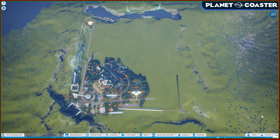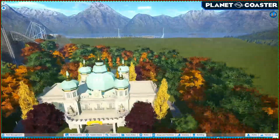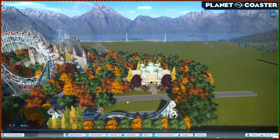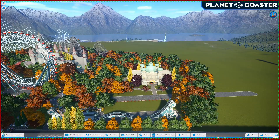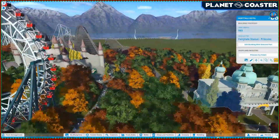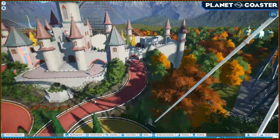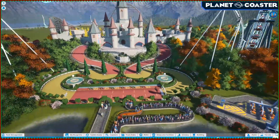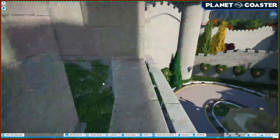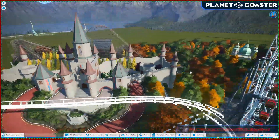We are back here once again in Planet Coaster. Last episode, we built ourselves a fairytale hotel over in sort of the main area of the park. I thought it was quite fitting because it uses that statue, as does this ride here somewhere — there she is — that one and the same statue.